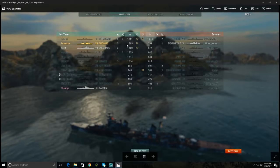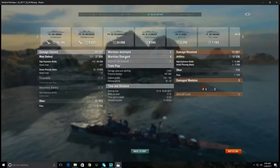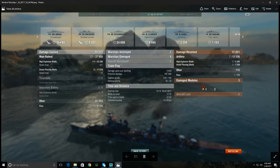I got second place. The Cleveland did really well — getting Kraken Unleashed and shooting down some enemy planes, which is why he was on such low health. I did 54,000 damage to the enemy Amagi, which is half its health, and two thirds of that damage — 61k out of 99k — was from fires.